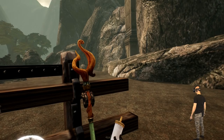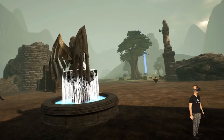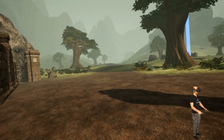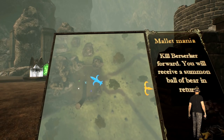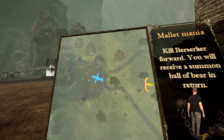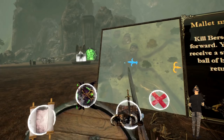I'm impressed so far. I'm not much of an RPG guy, I don't play many RPG games, but when it looks like this and it's open world it really interests me. Let's look at options — whoa, what is this? Right trigger spell shows the map. Oh, the map! Okay so this shows my heading, and that's the direction I'm supposed to go. Cool!